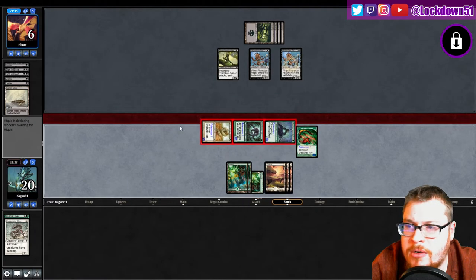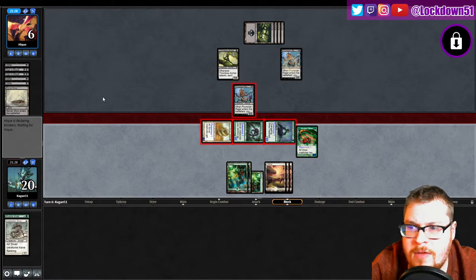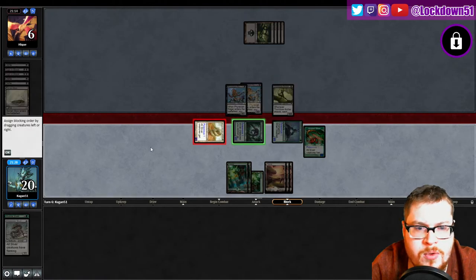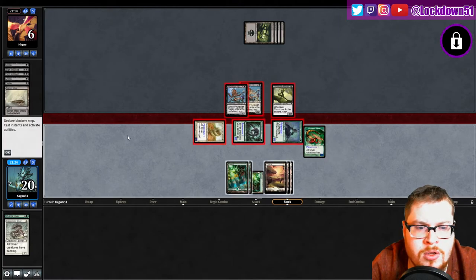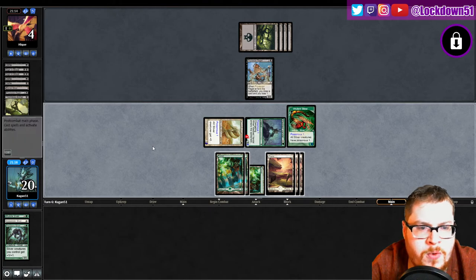It's not great — I want to be attacking here. Let's get in there, I don't care, pressure their life total. Maybe they have more Sign of Bloods — that'll stop them from using it. They're going to chump. Black one more — okay, I'm actually down with that. Leave you with one Phyrexian Ranger. Get in for Poisonous, bring you to four.